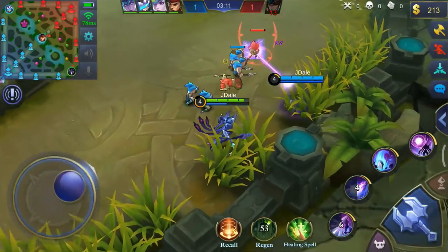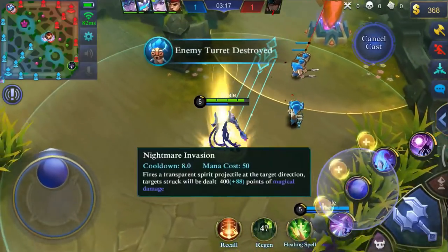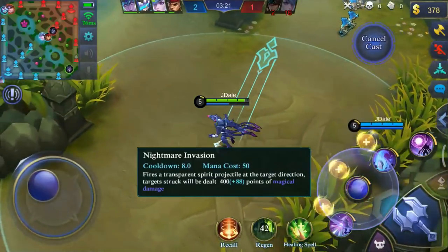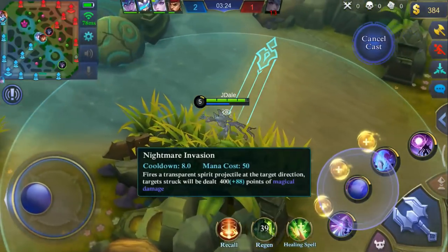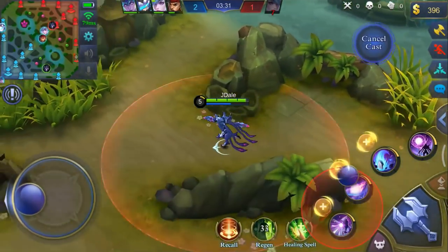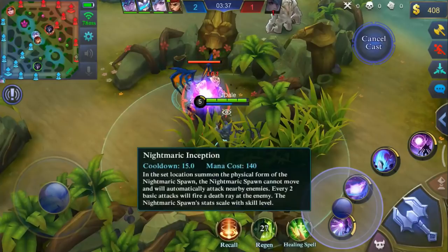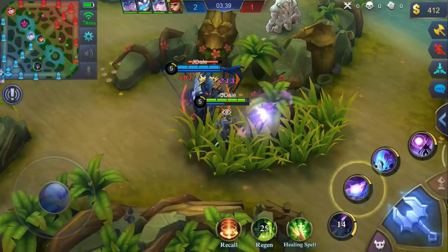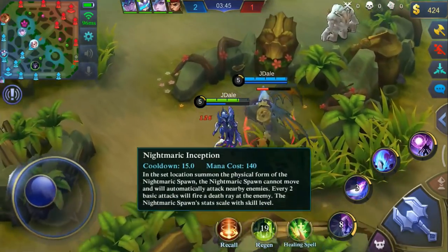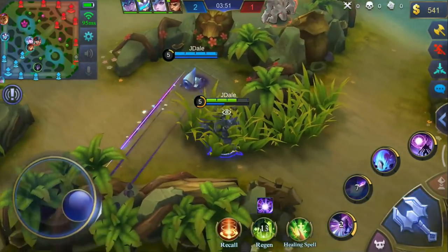You can use your second skill, called Nightmare Invasion — it fires a spirit projectile in the target direction. The target struck will be dealt 488 points of magical damage. To reduce the cooldown of 16 seconds, I recommend leveling up the first skill first because it reduces the cooldown.